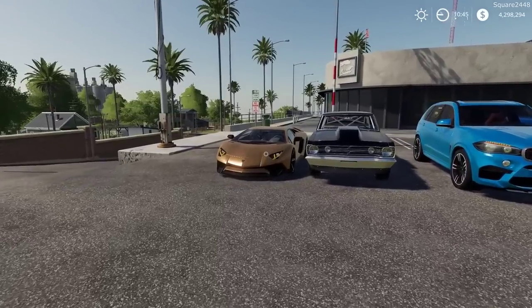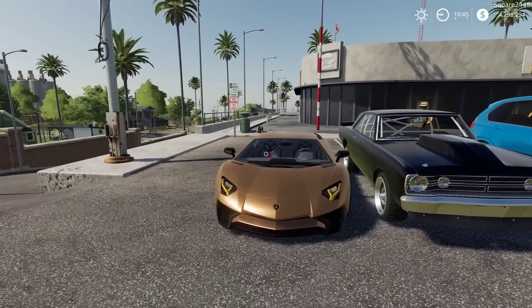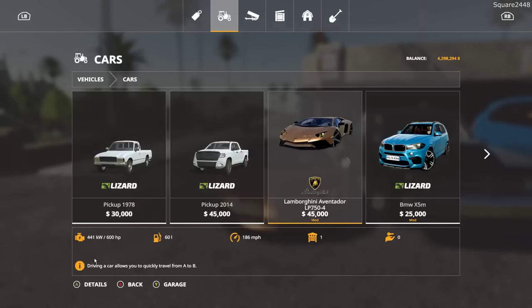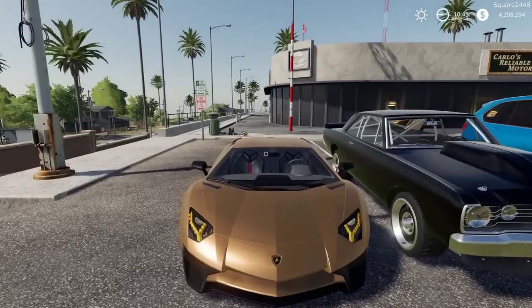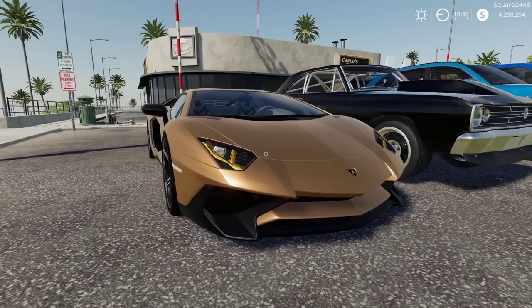Up first we will be taking a look at the Lamborghini Aventador LP750. In the store it's located under the cars category. It has a price of $45,000 and it has 600 horsepower, only one color. When taking a closer look here at the Lamborghini, you guys can see very nice lines, very low to the ground, and I really do like this color as well.